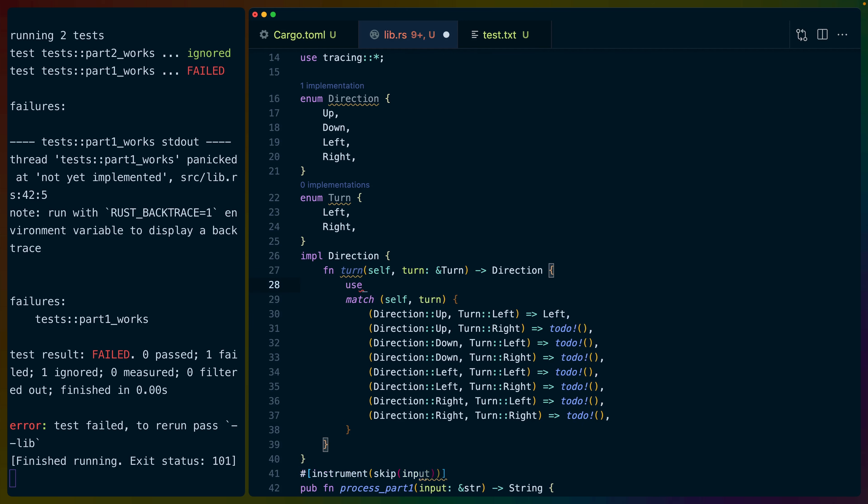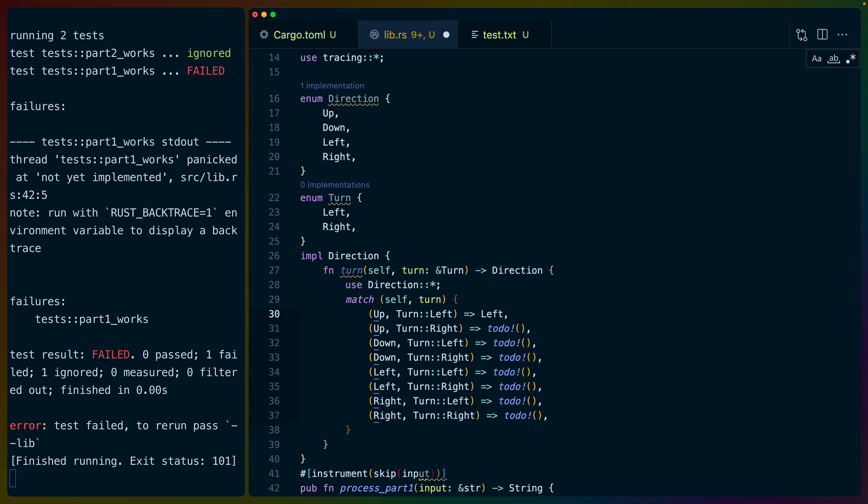So if we match on self and the turn, Rust Analyzer fills this out for us. If we are facing up and we turn left, then we're facing left. I'm going to use direction star so I can use the variants without having to specify the prefix. Facing down and turning left means facing right; facing down and turning right means facing left. We'll be able to keep the direction we're facing and just do dot turn with whatever the turn is.